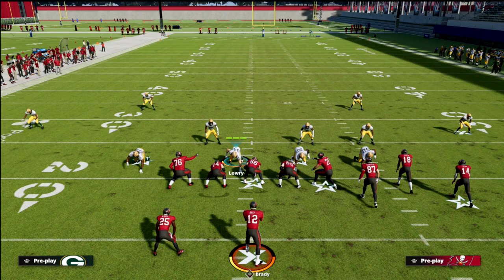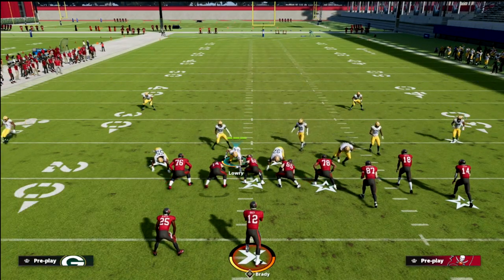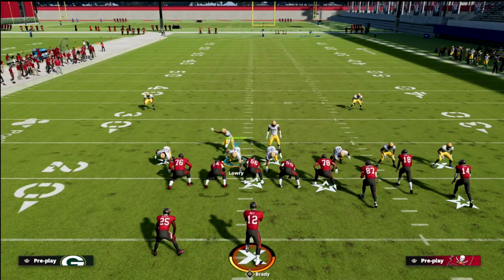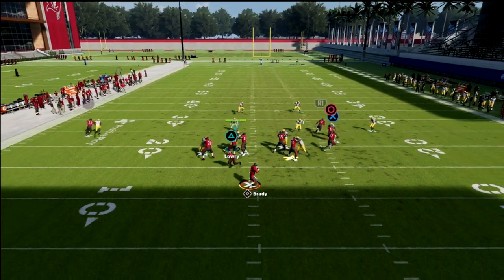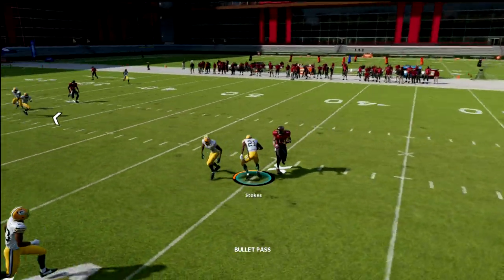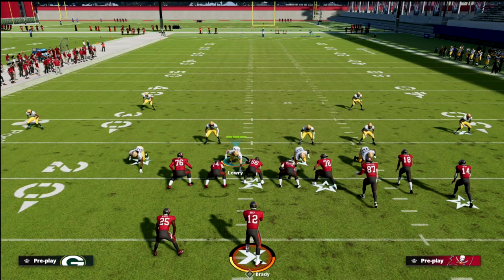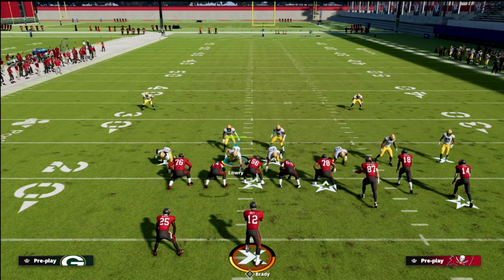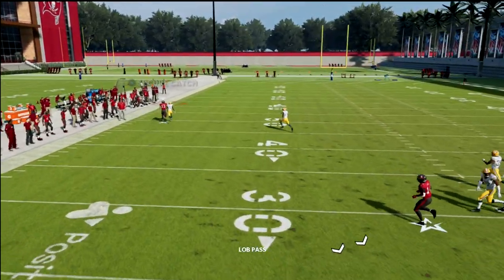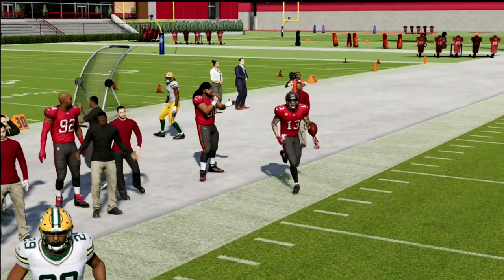What we want to do is a real subtle thing, but very helpful. There are a couple of different ways to do this, but simply shade your coverage inside. What that should do is give your corner the inside leverage. Now with inside leverage, they can't throw that route that is so effective against cover four quarters. It's literally the easiest thing in the world - literally just shade inside. You'll notice the corner on the outside will force the receiver to the boundary side, which significantly helps his chances at being able to guard a post.